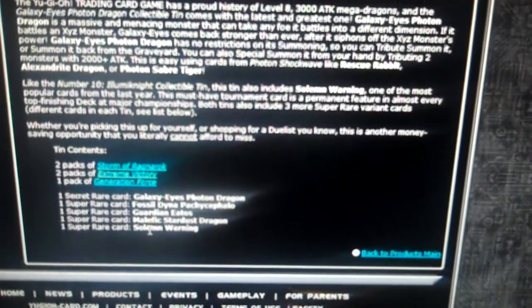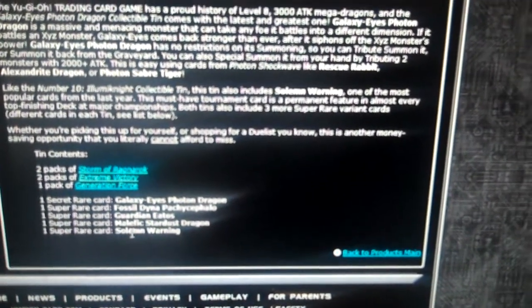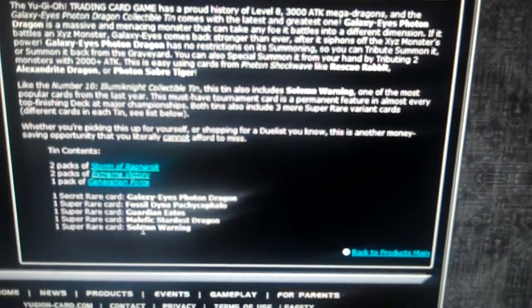Swordsmanship is probably going to drop down in price. I'm thinking it's going to be like Pot of Duality was, like 15 to 20 bucks. Malefic Stardust Dragon really wasn't that much anyway, so I'm going to say like 5 bucks. Grapha, I think it was 20 bucks, I'm going to say 10 bucks. Fossil Dino was 50, I'm going to say 20.